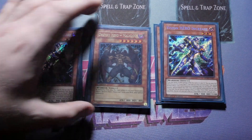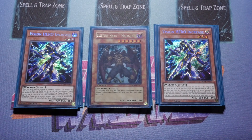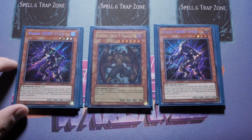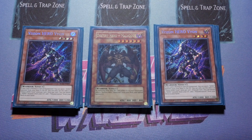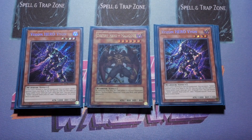We play two Increase in case you open one — if you open one your Faris does become somewhat dead. We also play double Vision Hero Vyon. This could technically be cut to one, as could Increase, if you're willing to take the risk. The reason we play two is because Vyon can banish your Hero to search out Poly, and it's also a foolish burial effect — getting Destiny Hero Malicious or Elemental Hero Shadow Mist to the graveyard. I'd consider dropping Increase over Vyon.